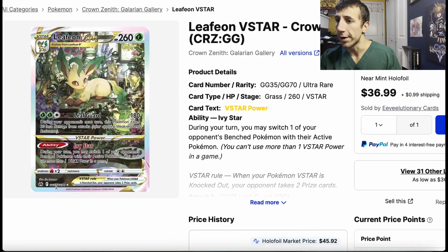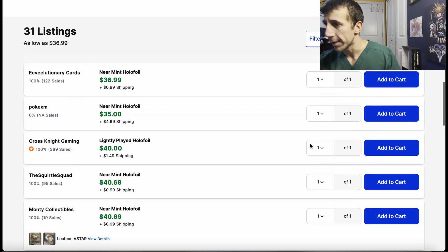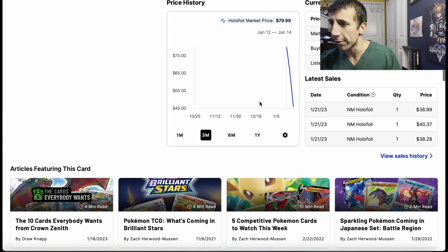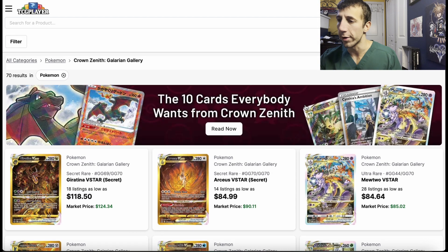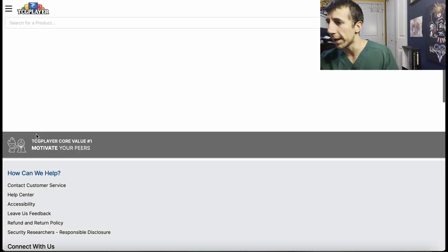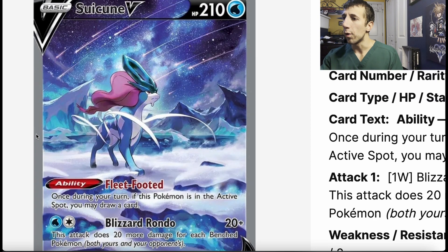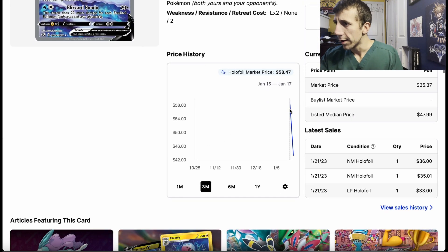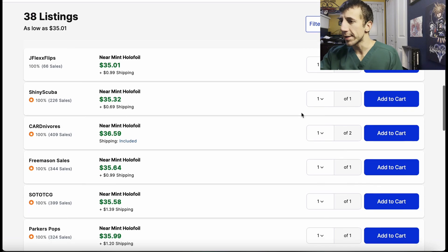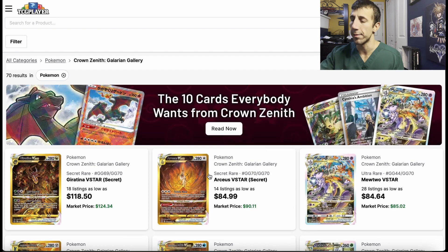Leafeon is up next — everybody loves the Eeveelutions. Look at Leafeon just chilling there. It's gone from about $80 down to $40 — just being ripped open, that's fine. Watch it. And then Suicune — these arts are amazing, beautiful. Starting from around $60 down to about $37-40. It'll go back up to $40 at some point.